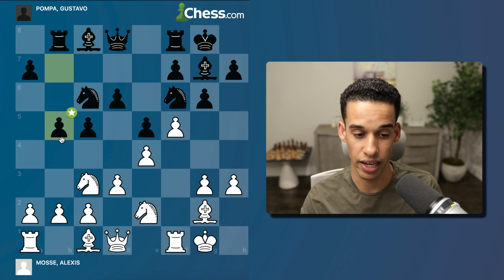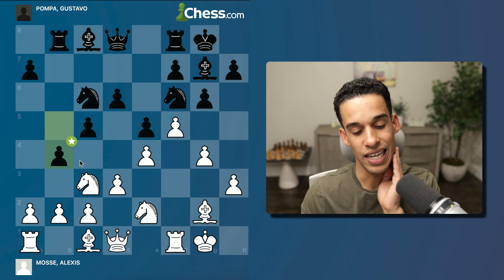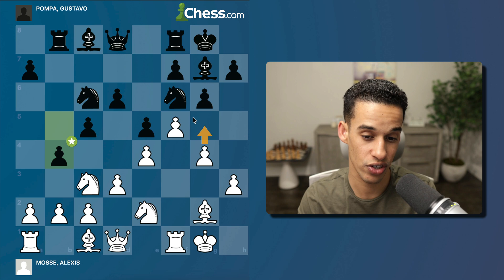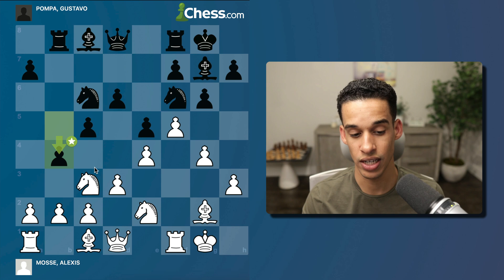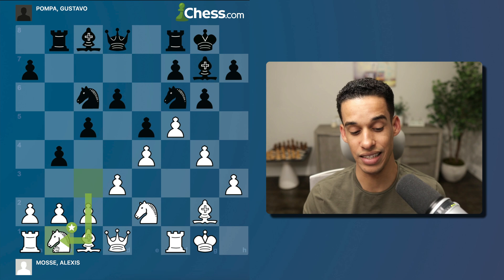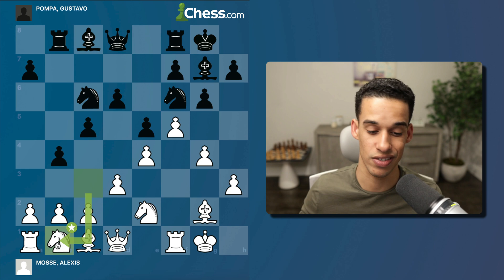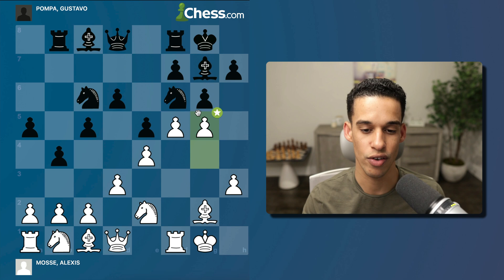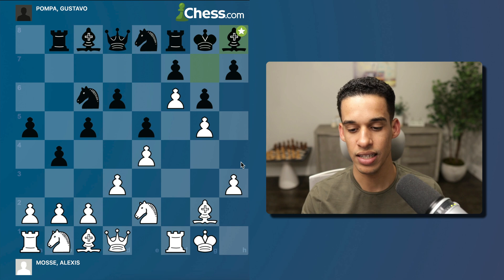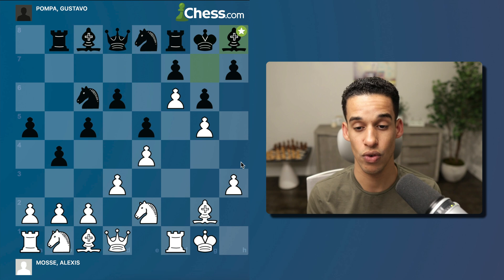b5 was played attacking the queenside, then g4, then b4 — this is a bit tricky because typically we want to play g5 first, the knight leaves, and then our knight lands on a beautiful square. However, Black got there first and Alexis played knight to b1. It doesn't look great but it's the best move in this position — Karpovian style from lesson 107. The knight reroutes later to a better square. Then a5, g5, knight e8, and pawn to f6.